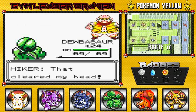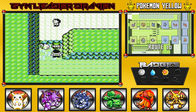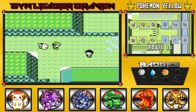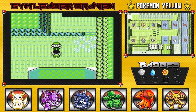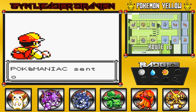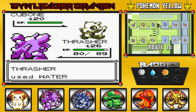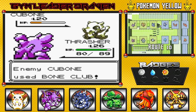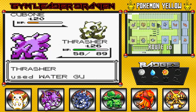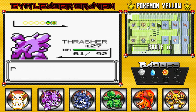I defeated this Hiker — he's like, 'That cleared my head.' Good for you. Let's switch it up, let's go with Thrasher — Thrasher is awesome, he's great. We got one more trainer here and this guy's like, 'Hi kid, want to see my Pokemon?' He's coming out with a Cubone. I'm coming out with my Thrasher because it knows Water Gun. And that Bone Club is super effective because we're still a poison-type Pokemon, so we got to be careful. Thrasher grows another level — pretty awesome.